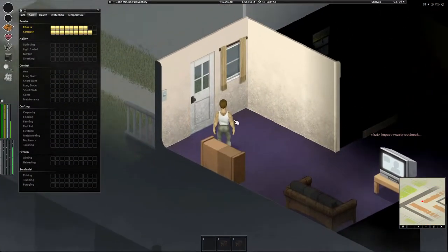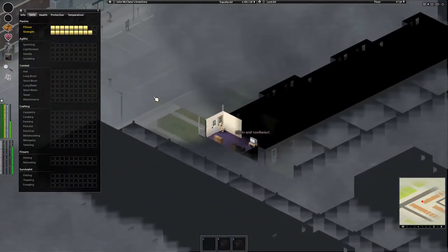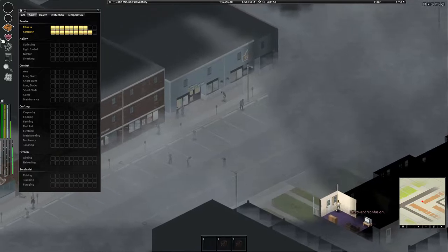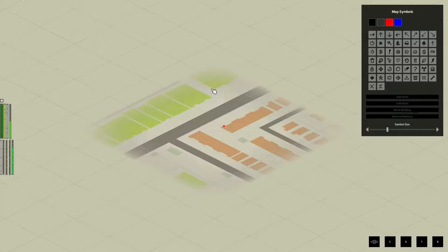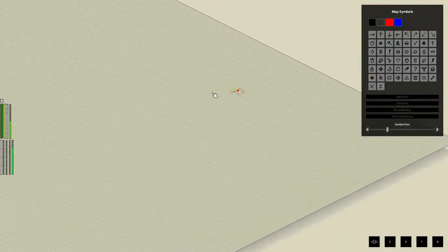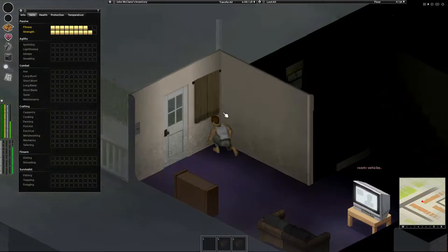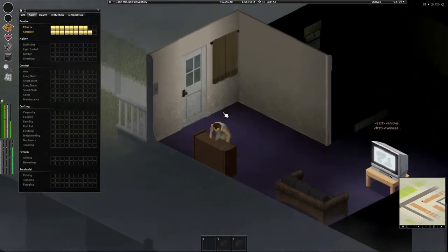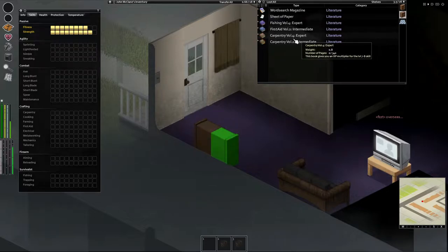Hi guys and welcome back to another Project Onboard Louisville playthrough. It's going to be my second attempt. I've spawned looks like pretty much in the middle of Louisville. Top right on the map. I'm just going to run through, have a little playthrough, see how far we get. Not too sure what the end goal is — kind of just to survive, I suppose.